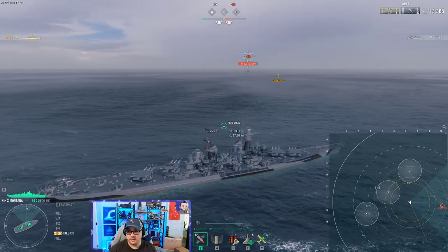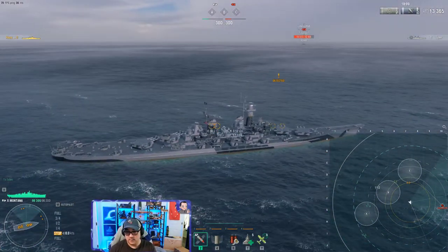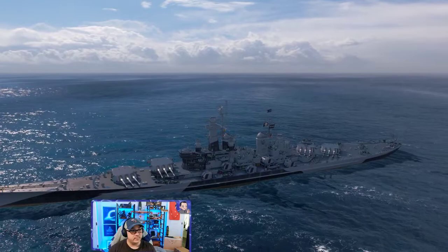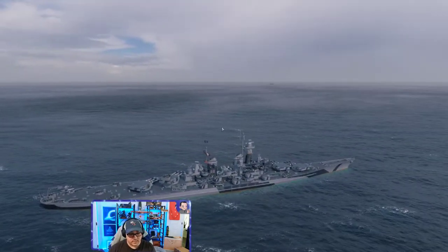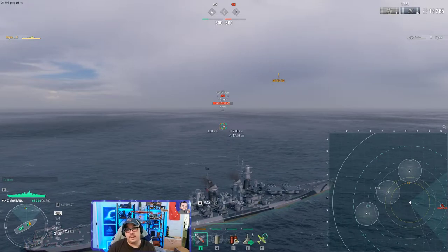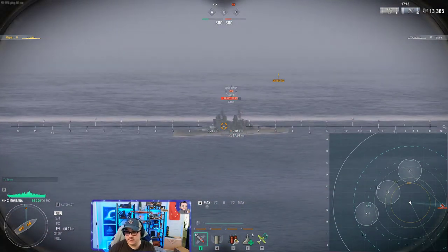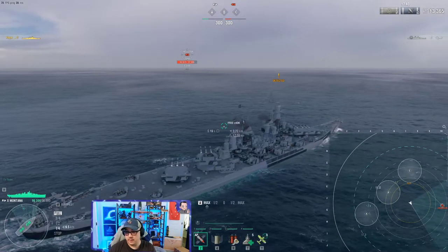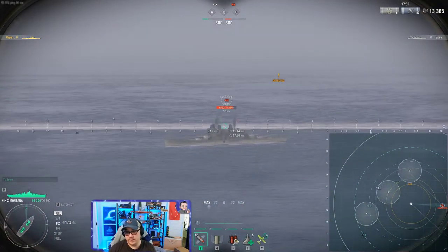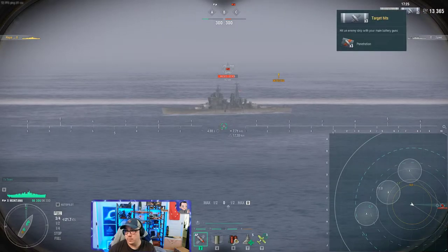Right now in this engagement, the angle my ship is at is actually very poor. If this Conqueror were to shoot at me, he has a fairly flush target. The shells will come at approximately this angle and probably do quite a bit of damage. Something you want to be mindful of is the ship's angle — I'm going to angle my ship assuming the Conqueror is shooting AP.